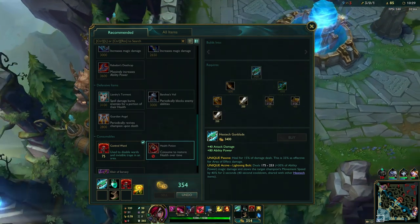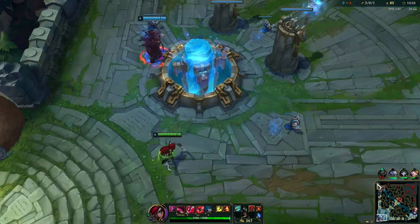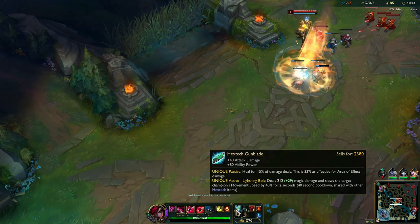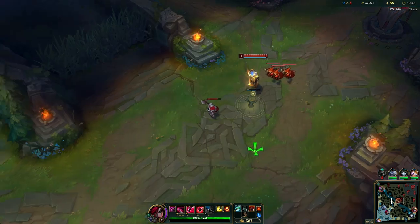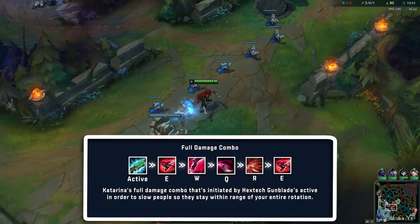Now we have the Hextech Gunblade — that is a core item on Katarina. Now is when she spikes and everybody really has to be careful of this champion, because this adds a lot of burst. The slow also makes it really easy to land the daggers so people can't really escape from your spells.